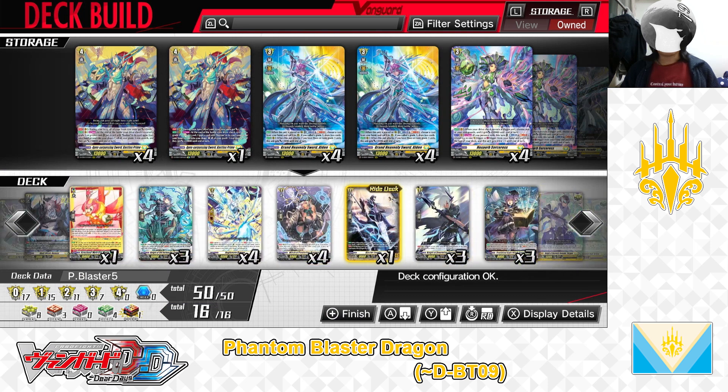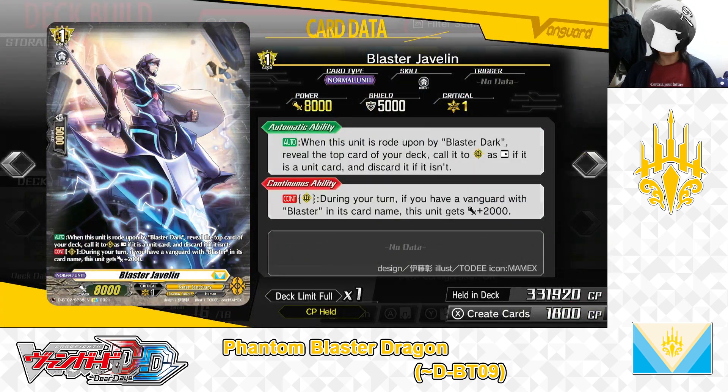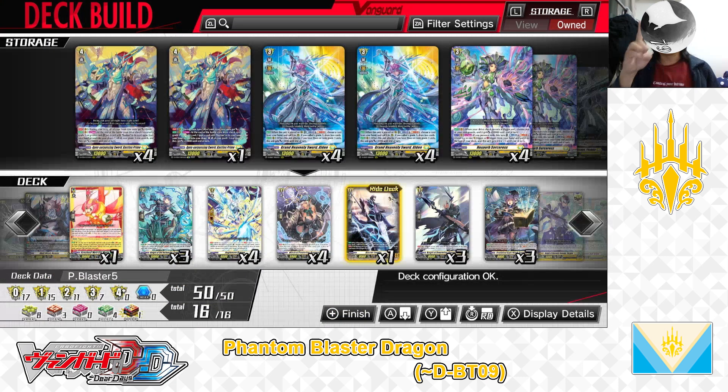Next up, Ride Deck Grade 1: Blaster Javelin. First Skill — Auto: When this unit is rode upon by Blaster Dark, reveal the top card of deck. Call to rearguard Circle as rest if it is a unit card; discard if it isn't. Second Skill — Continuous as a rearguard during your turn: If you have a vanguard with Blaster in his card name, this unit gets +2,000 power. We have 1 in the Ride Deck.